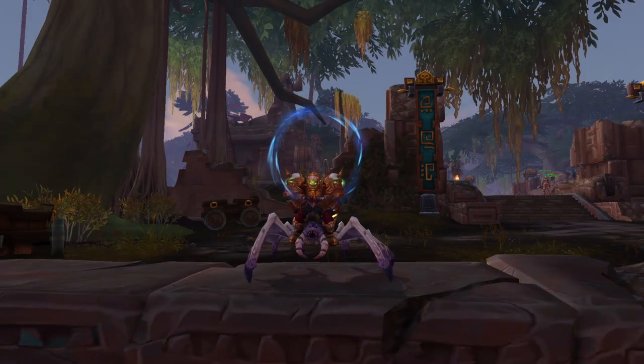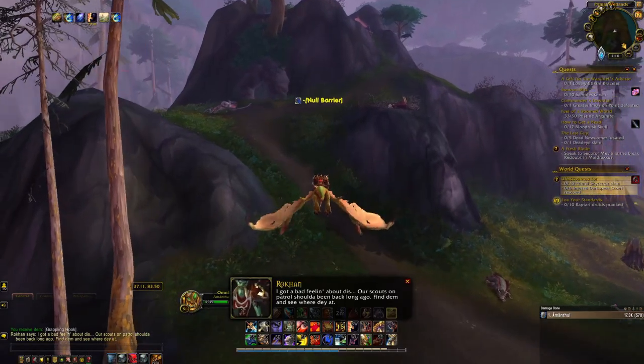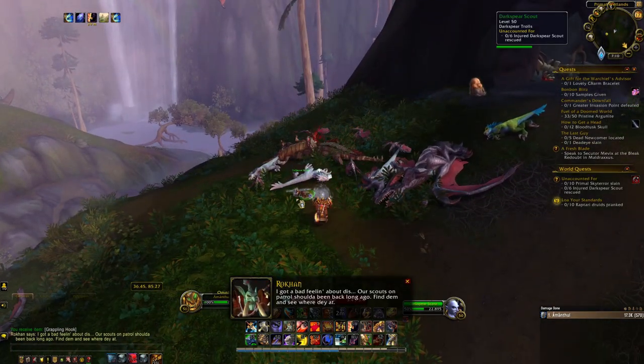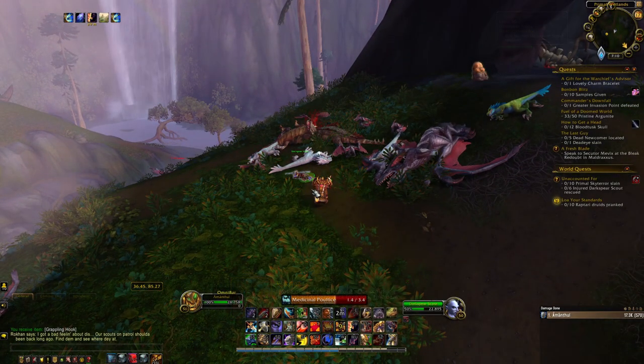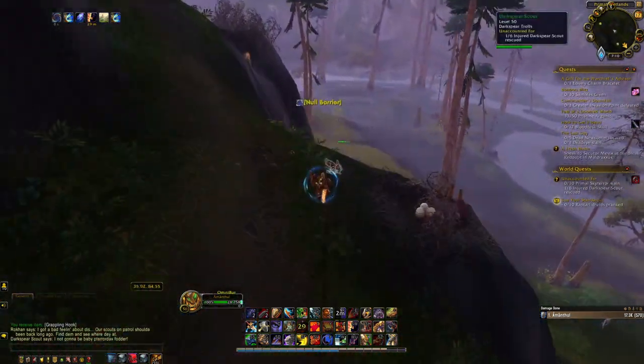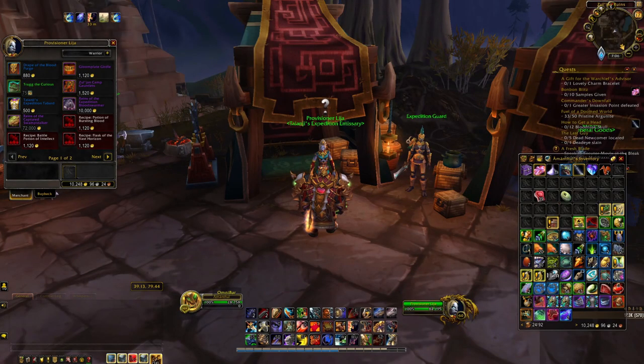Next are the Expedition Bloodswarmer and Captured Swampstalker. To get these mounts you must become exalted with Talanji's Expedition. The best way to get exalted is to complete the Nazmir story questline and then farm the daily world quests that come up in the zone. Once exalted, speak to Talanji's Expedition Emissary located here in Nazmir and purchase the mounts for gold.